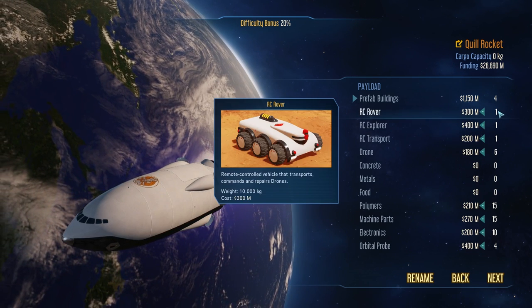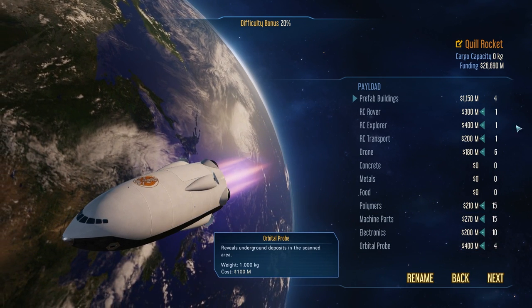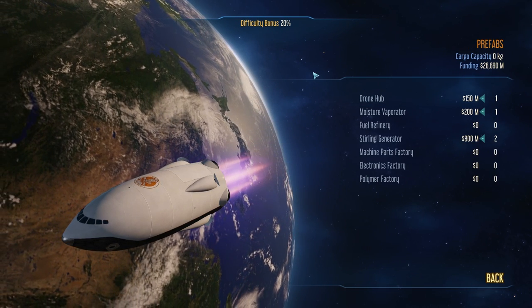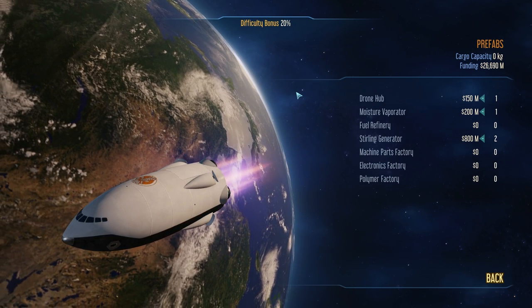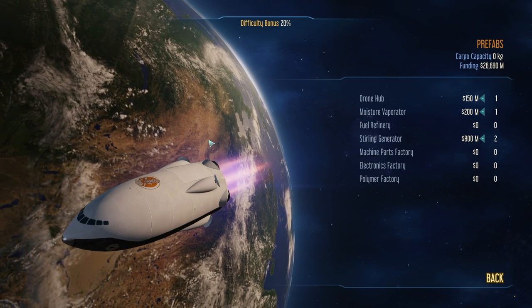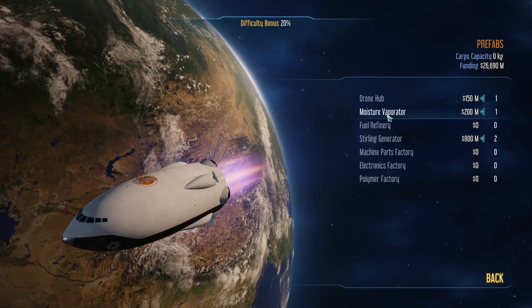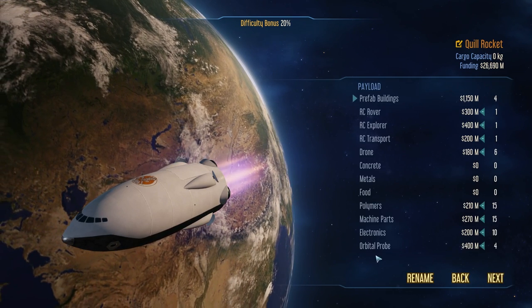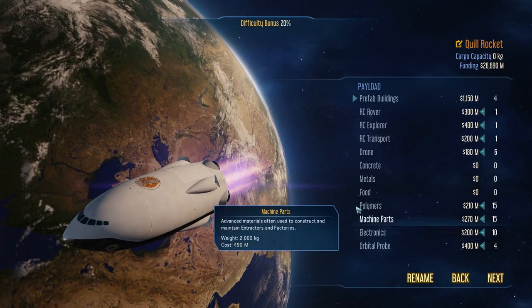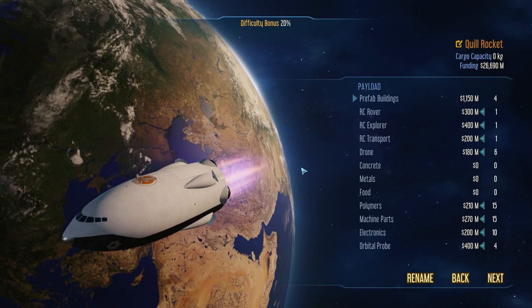We're coming to Mars with RC rovers and explorers and transports, some drones, polymers, machine parts, electronics, orbital probes, and four prefab buildings. These prefab buildings are like IKEA buildings — built on Earth, folded up into a box, put onto the spaceship, and shipped to Mars so we can instantly set them up. We actually aren't going to start with the technology to build these in place on Mars — we'll need to do some research and infrastructure work first. Note that if you choose a different sponsor, you'll get a different default payload, but they're always tuned to be properly set up.